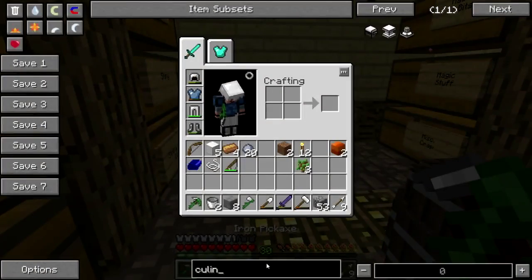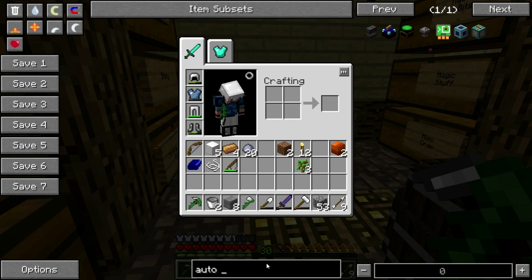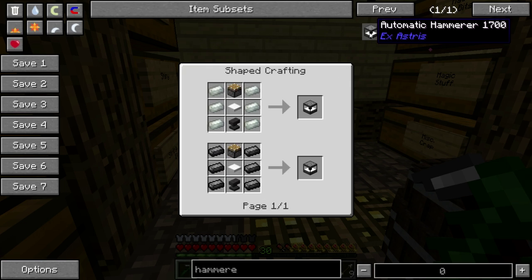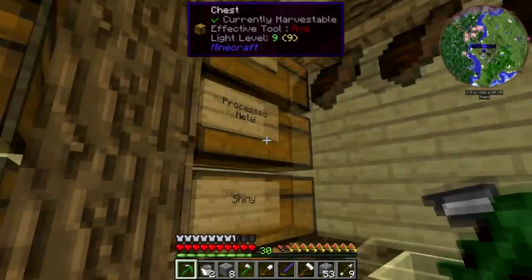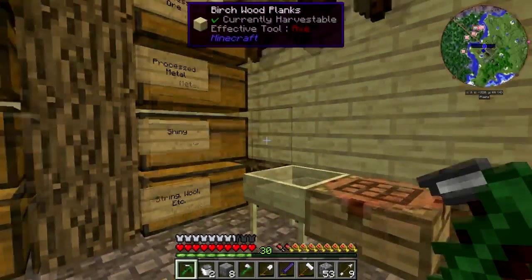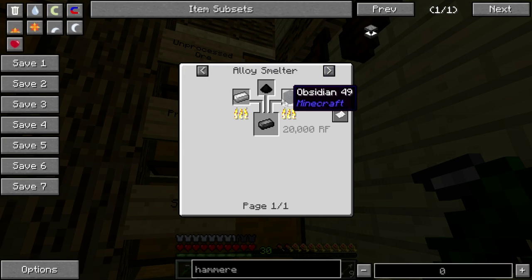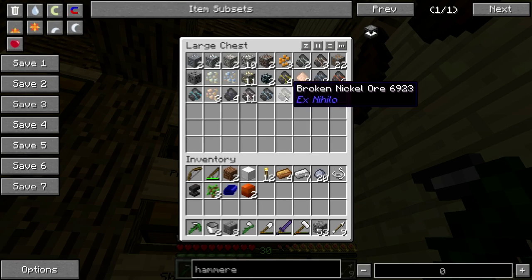Let's look at the auto hammer recipe - it's called the automatic hammer. It needs a piston, invar anvil, and pressure plate. This is going to need a ton of iron - I have a butt ton of iron, one imperial standard sterling butt ton. The problem is I need invar or dark steel. I know you can get dark steel in the dungeon but screw that noise. I should have some ferrous - broken nickel ore, zinc, aluminum... I know I got ferrous somewhere.